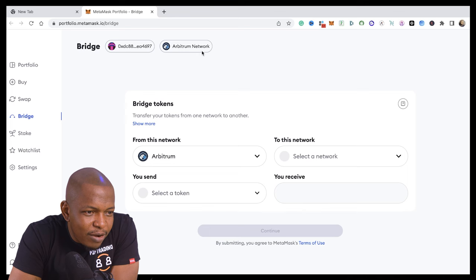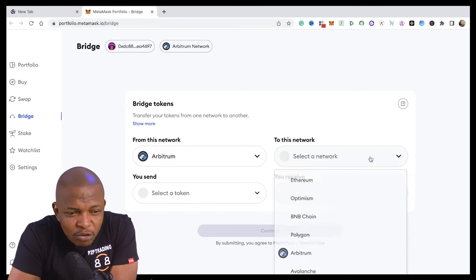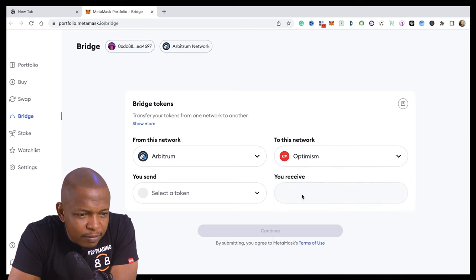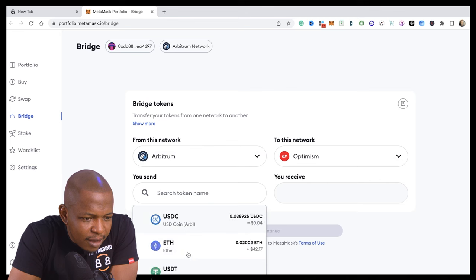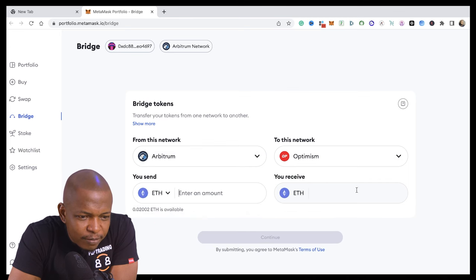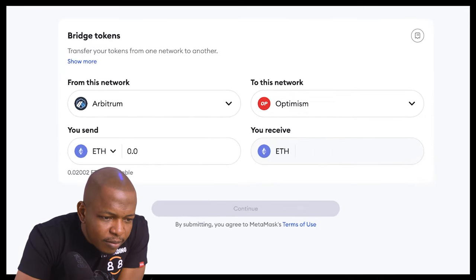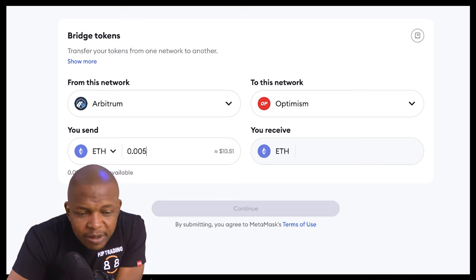I'm currently on the Arbitrum network, so you can see Arbitrum — I can bridge a token from Arbitrum to other networks. I'm going to do that for Optimism. I have Ethereum here, so I'm going to bridge ETH — let me bridge 0.005, which was about ten dollars.